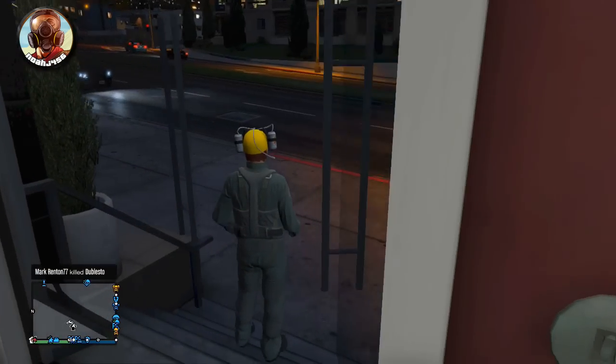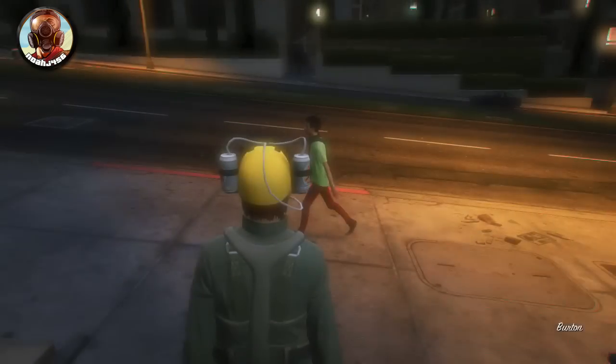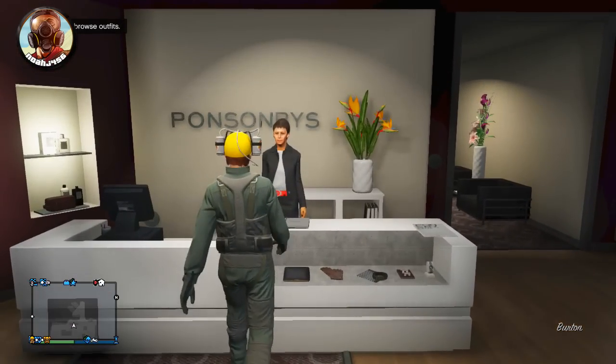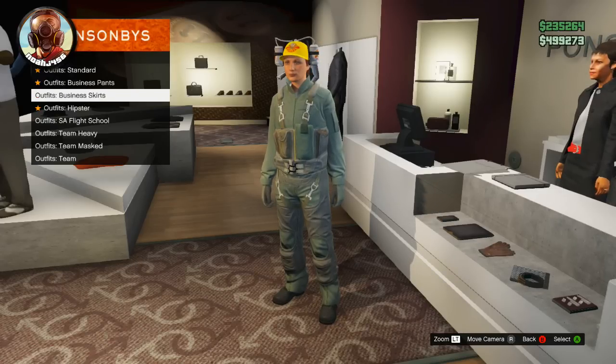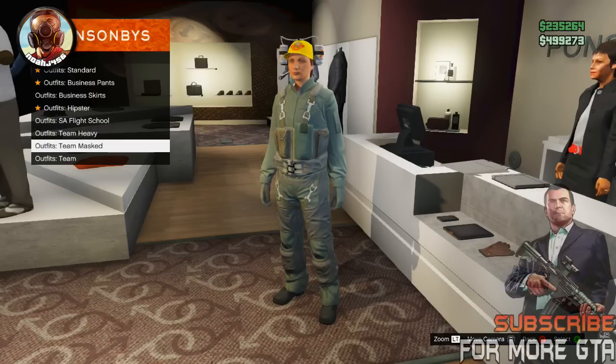I'm going to go ahead and show you where it is on the map right here, just in case you're wondering where all the different stuff is. I just went right here on the map in GTA Online. So go ahead and go in and go straight up to the counter. Just go talk to the person and this is where you can browse outfits. So basically you have your standard, your business, everything like that. But this is what we're looking for right here: Team Heavy, Team Mast, and Team.